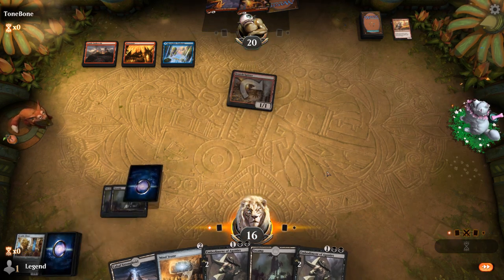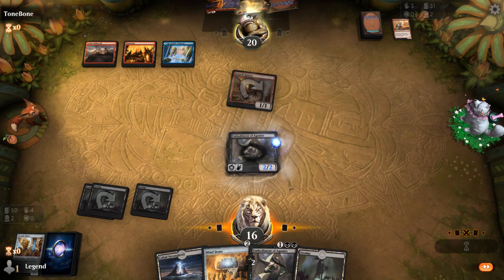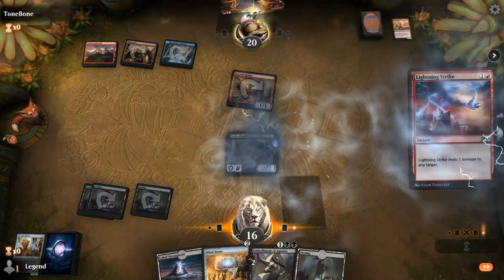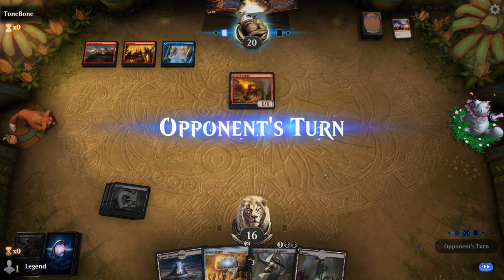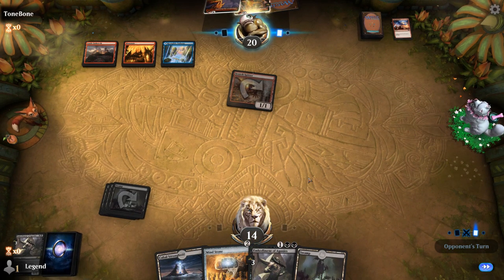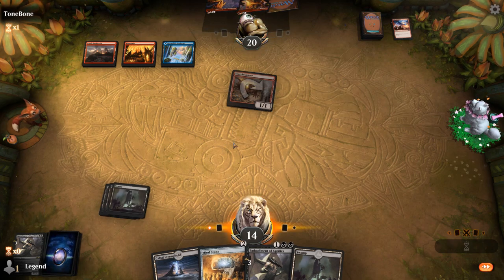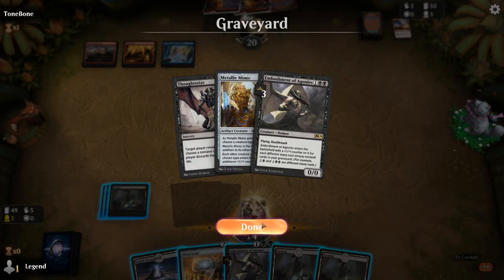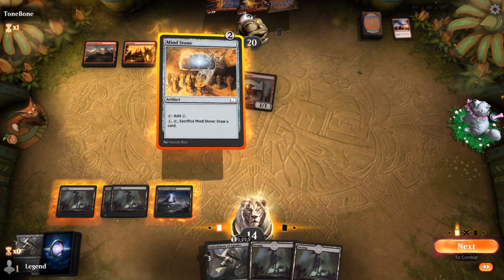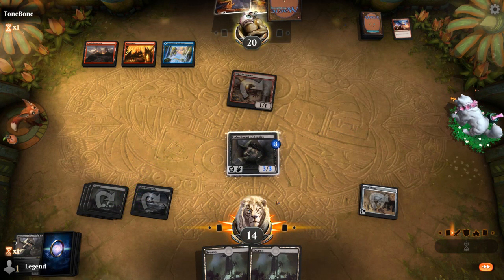Next turn Embodiment is going to be at least a 2/2, so I want to trade for Lava Runner so my Embodiment can block Spitter. They wanted access to blue mana, which is why they didn't play Pathway on turn 1. The trade happens, and my Embodiment is going to get killed by a Sling Fire — but the next Embodiment will be a little bit larger. Next turn we go Mind Stone into Embodiment. They had a Lightning Strike as their last card. Without Adamant this only deals 3 damage, still enough to kill my 3/3 Embodiment.